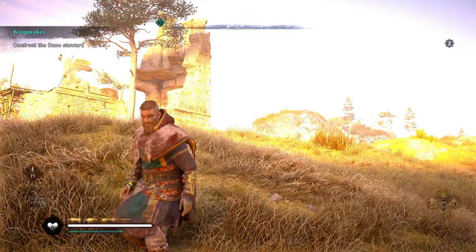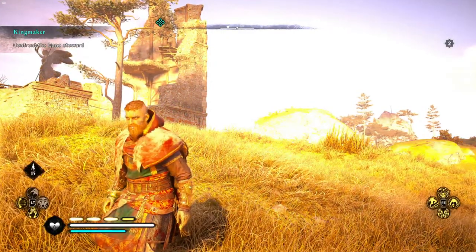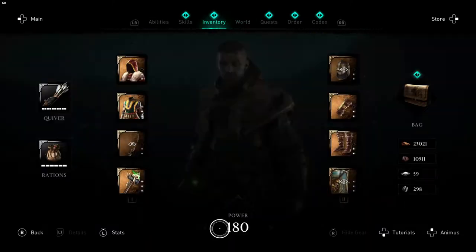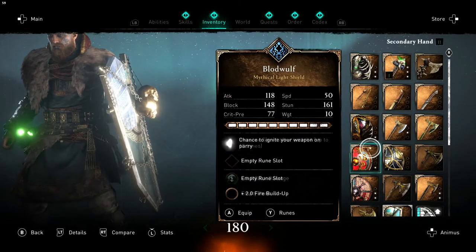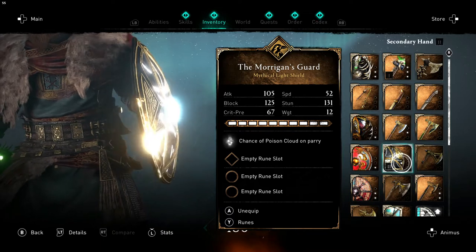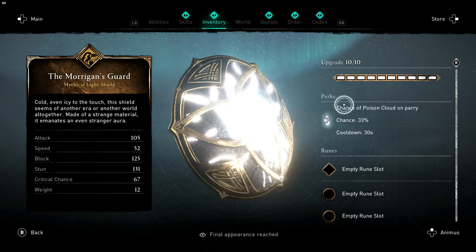I showed you guys one shield that I recommended as the best shield in the game at the time, which gives you a full poison offense. To recap: it's this light shield — not a lot of stun, not a lot of block — but you do have a 33% chance of casting a poison cloud. If you've seen the previous video about this shield, I described how the poison cloud works. It's insane, it's huge. It's a very good shield so far.